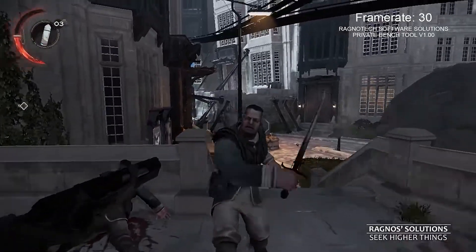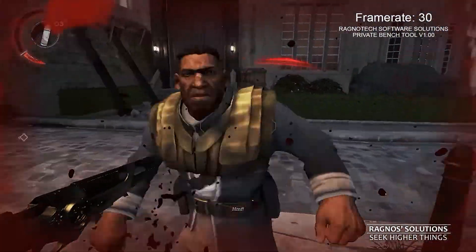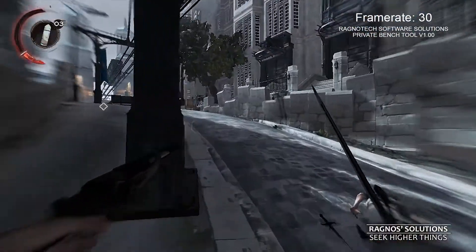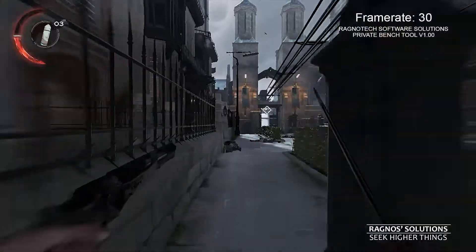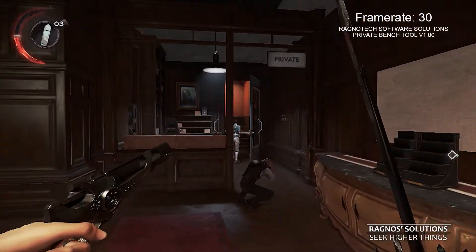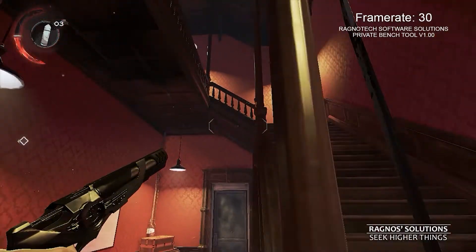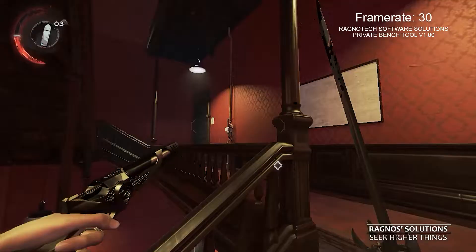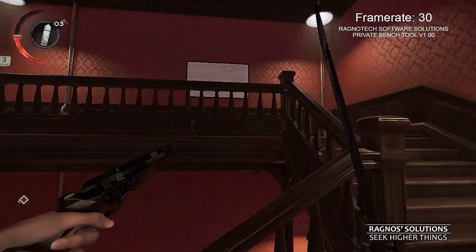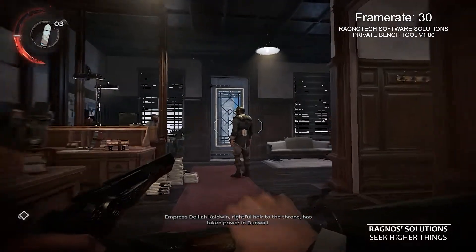You're dead! I'm tearing you to pieces! Empress Delilah Caldwin, rightful heir to the throne, has taken power in Dunwall.